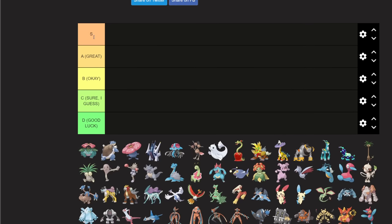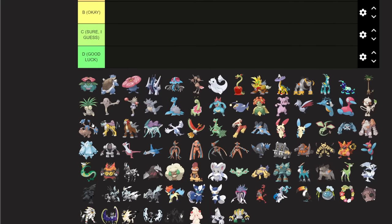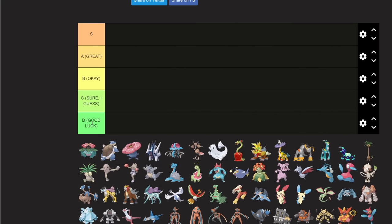Here's the ranking system: S is the best Pokemon ever — just incredible. A means great; these Pokemon are phenomenal and you'll see them on a lot of teams. B is okay and niche, but you'll definitely see them. C is 'yeah sure I guess,' meaning you can make it work if you really want to. D is 'good luck,' meaning maybe one person tries really hard and pulls something off. There's no tier below good luck in my opinion.